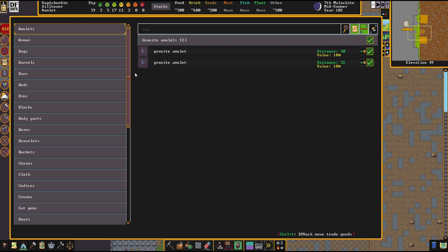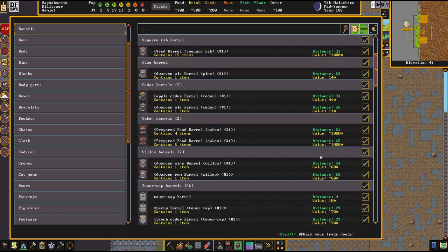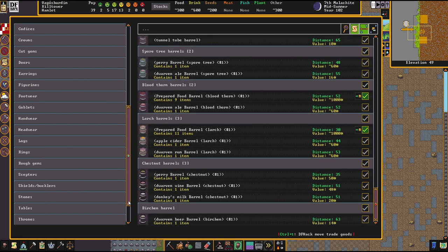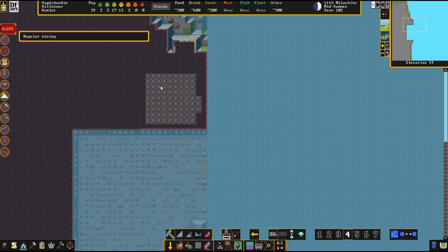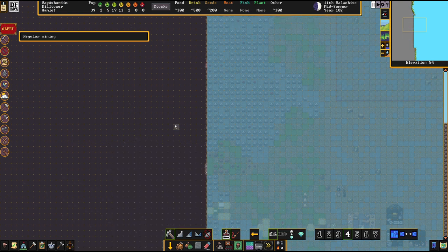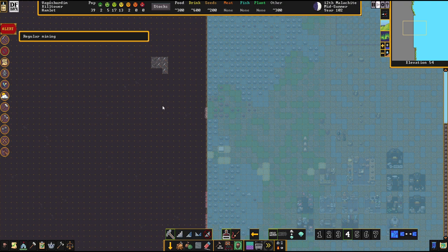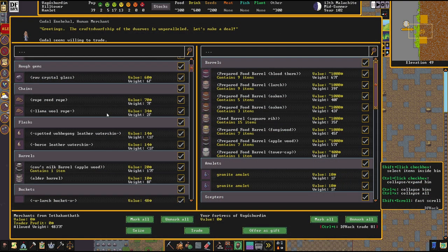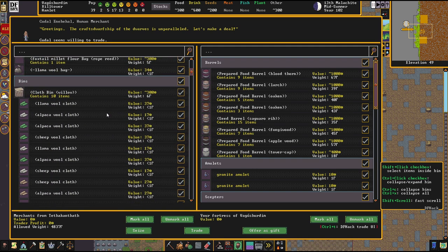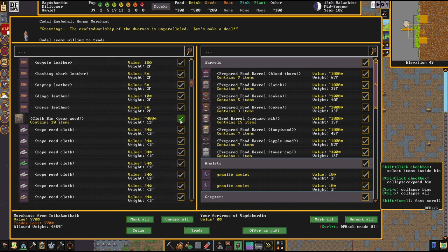Let's see what the humans brought — an amulet, prepared food worth a thousand, seed barrels. We'll bring some of the food. I like this tower shape here; this will make a cool looking tower — that's my plan, a little tower. The merchants will be leaving soon — let's get the broker over. Nothing too exciting — some wool and leather, which is better than nothing. Onions — we can make some onion beer, that would be lovely.